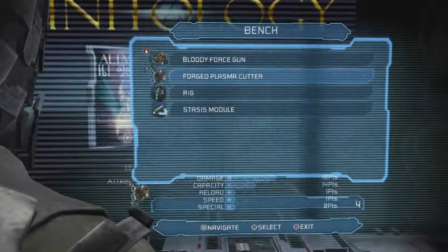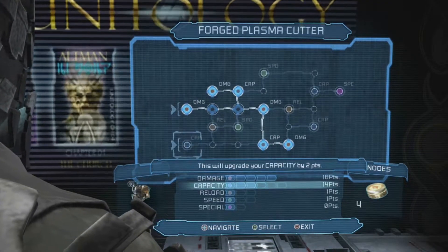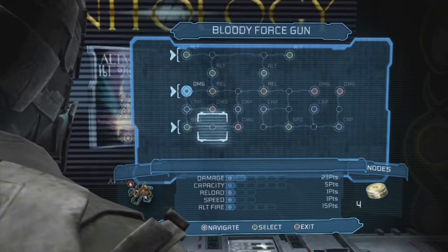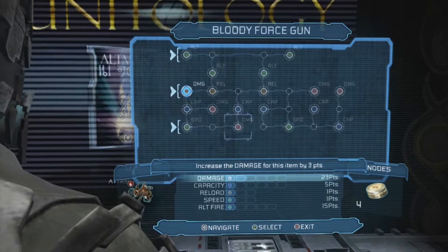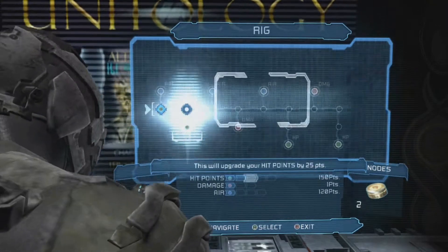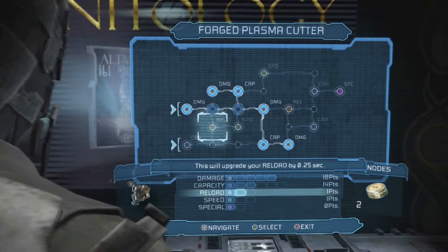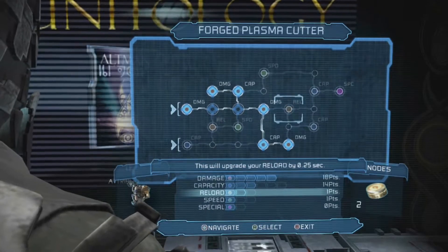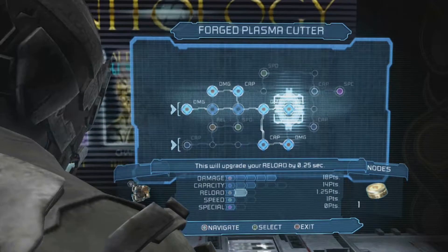So that's two more upgrade points. I can use three nodes now — two there maybe. Don't really want anything in that yet. Where's damage? One damage there, one damage there. I can only get one. Health and then reload, I guess. I'll get that reload — cool.